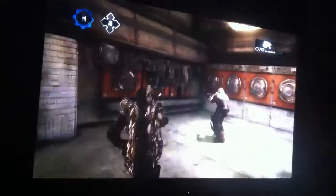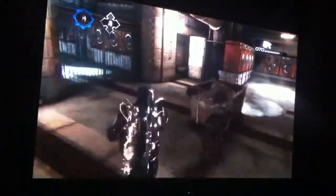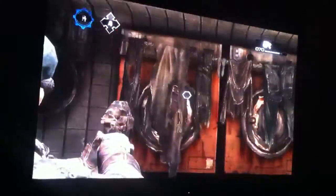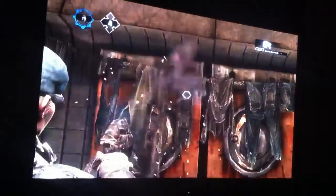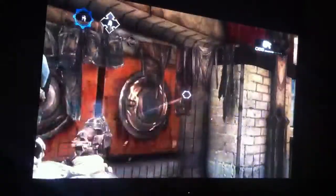And then what we've got to do — see these clothes there? You've got to get your pistol out and shoot every piece of clothing like that. Every piece of clothing's got to be shot. Make sure you reload. Once you've shot every piece of clothing, pick the grenade up here. On this side, only shoot the jeans — don't shoot the jumpers, just the jeans. So we're shooting the jeans here.